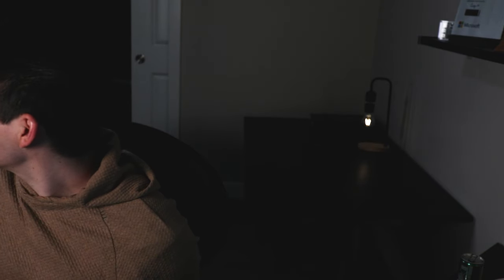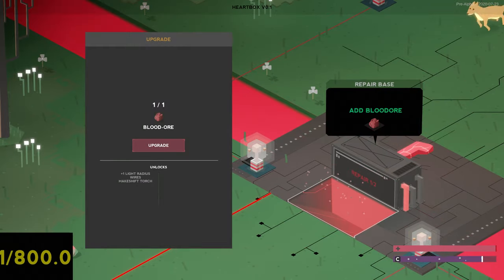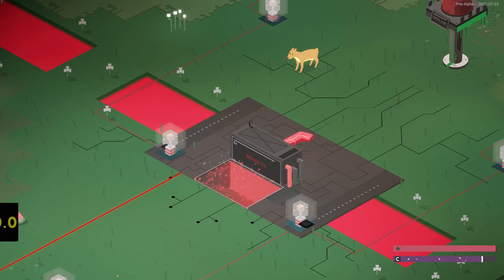Hey dad! Come here — I want you to look at the screen and tell me what to do next. I don't know what's going on. Nice. So to fix this, we greatly reduced the visual overload with a couple of key changes.